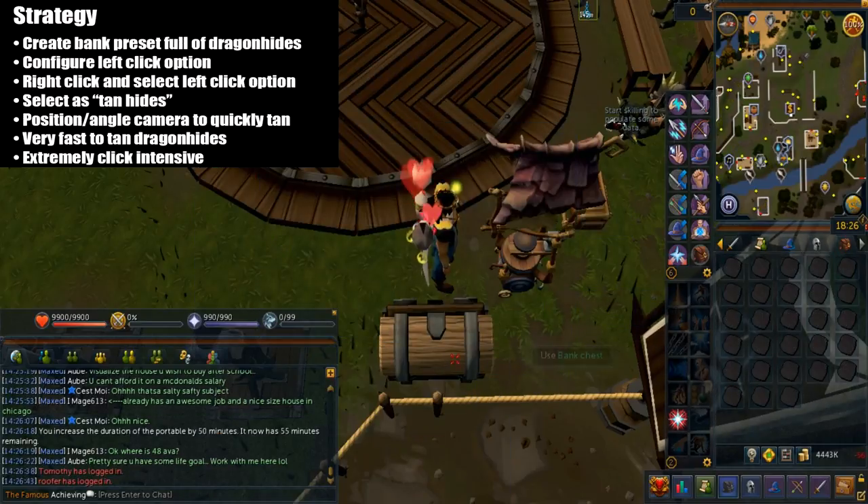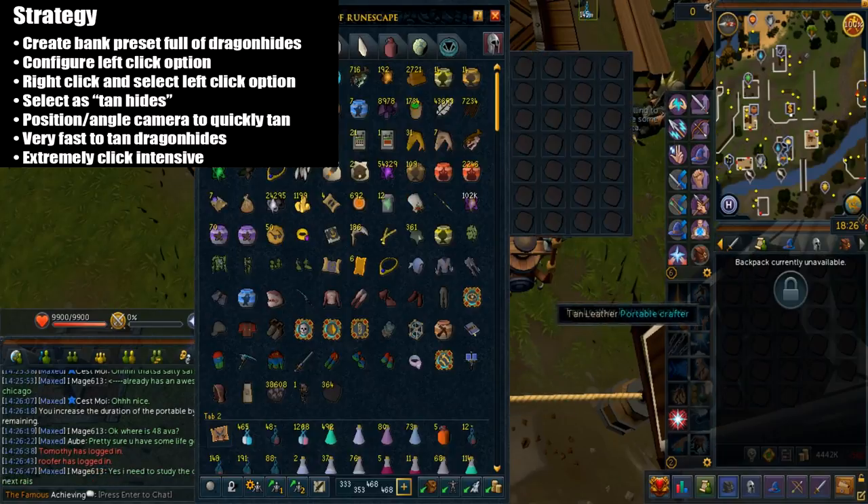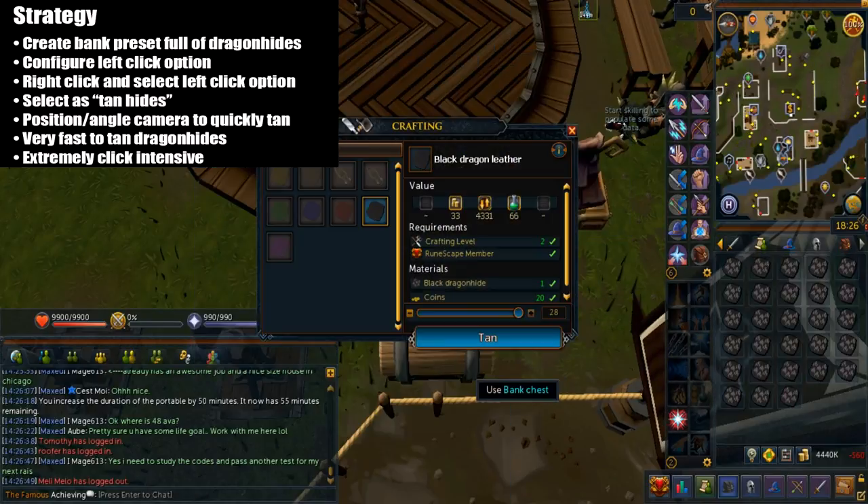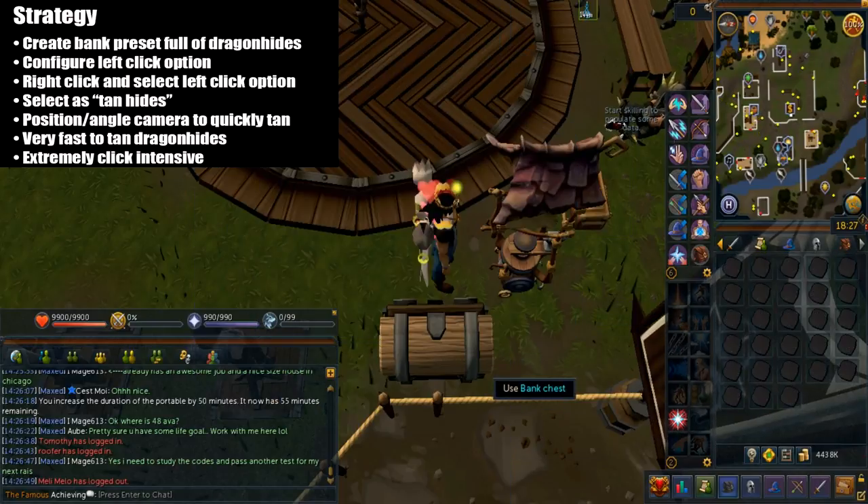Alright, so I'm going to get into the strategy. You want to create a bank preset full of dragon hides, then configure the left click option on the Portable Crafter. In order to do that, you just right click the Portable Crafter and select the left click option, then select that as tan hides. As of an update in February 2017, the Portable Crafters have a configure left click option.